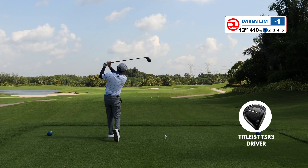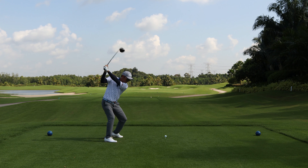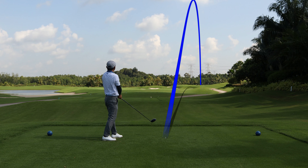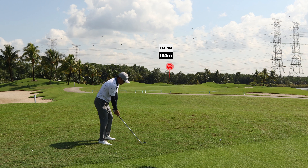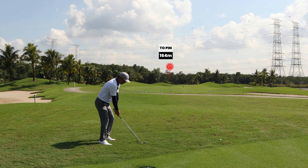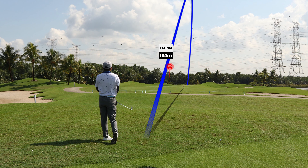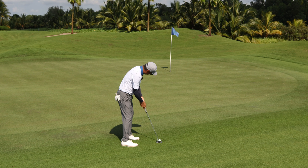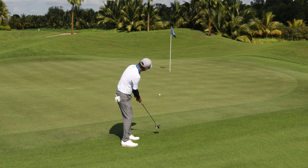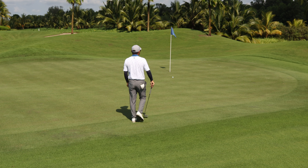Hole 13 par 5 is another hole where we can reach it in two. My target would be in between the two antenna towers — you just want to place the ball in between them. From here the pin is actually on the left side of the green where you'll see a bunker guarding the hole. It's 164 meters — I plan to play the ball towards the right as I do not want to bring the left bunker into play. From here I went with a putter instead of a chip, as I always feel your worst putt is better than your best chip. What do you think — putt or chip and run?